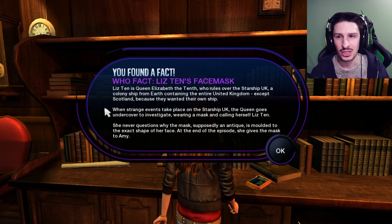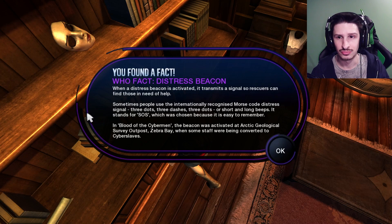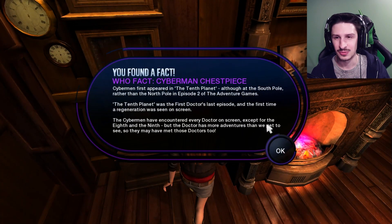When strange events take place on the Starship UK, the Queen goes undercover to investigate wearing a mask and calling herself Liz 10. She never questioned why the mask, supposedly an antique, is molded to the exact shape of her face. At the end of the episode, she gives the mask to Amy. Distress Beacon - when a distress beacon is activated, it transmits a signal so rescuers can find those in need for help. Sometimes people use international recognized Morse code distress signal - three dots, three dashes, three dots, or short and long beeps. It stands for SOS. In Blood of the Cyberman, the beacon was activated at Arctic Geological Survey outpost Zebra Bay when some staff were being converted to cyber slaves. This is a reference to the last episode that we played, Blood of the Cyberman.